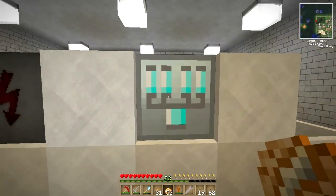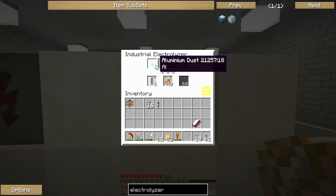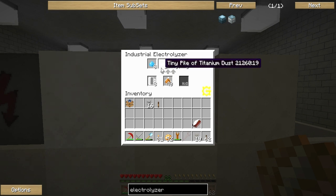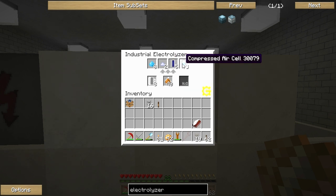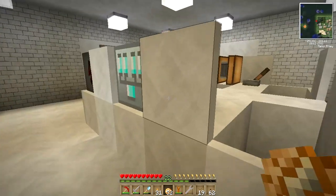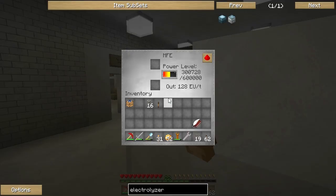Let's get back to the industrial electrolyzer — we should have some results. There we go! We've got aluminium dust, a tiny pile of titanium dust — this is what we're after — a hydrogen cell, and a compressed air cell. Let's focus on the tiny pile of titanium dust: four tiny piles of titanium dust are going to make one normal pile of titanium dust, and that is exactly what we need.